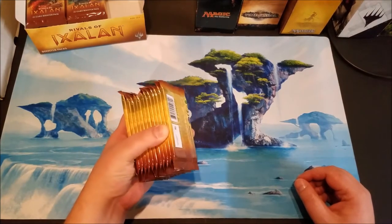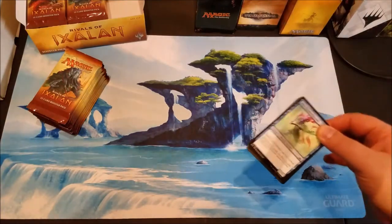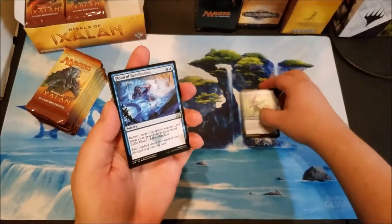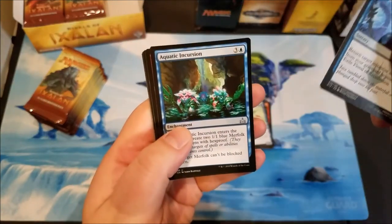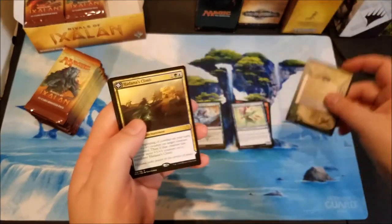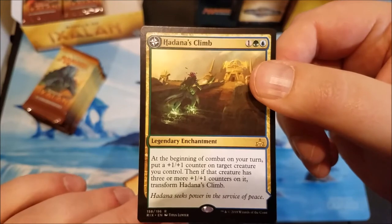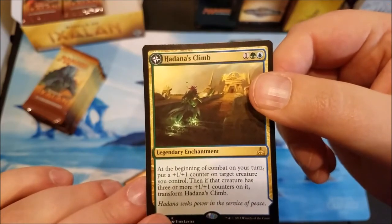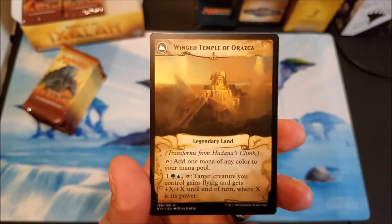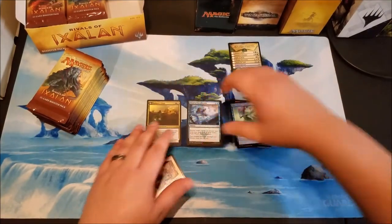So without further ado, since this will be the only box we're opening this month I'll do this in three videos. Here's the first stack — we're not really concerned too much with the commons or uncommons. We've got a flood of recollection, aquatic incursion, and shake the foundations. Our rare is a flip card: Adonis Climb. It puts a plus one plus one counter on a creature, and if a creature ever has more than three plus one plus one counters on it, you transform this. When you transform it, the creature gets flying and plus X plus X where X is its power, and it also adds mana of any color to your mana pool.